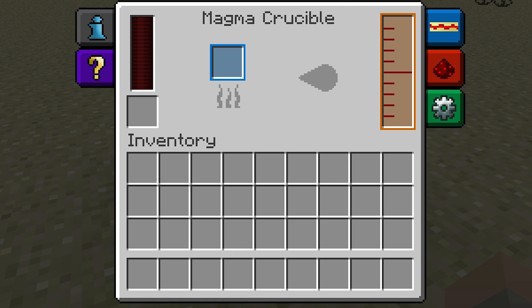Once placed, right-clicking on it will bring up its interface. This box here is where you can place items you'd like the Magma Crucible to process.